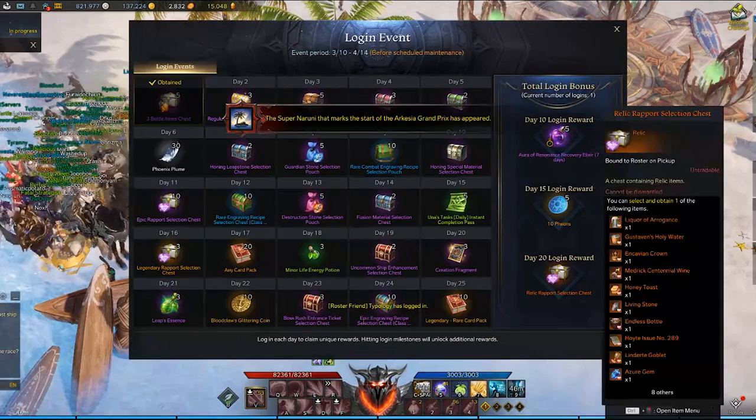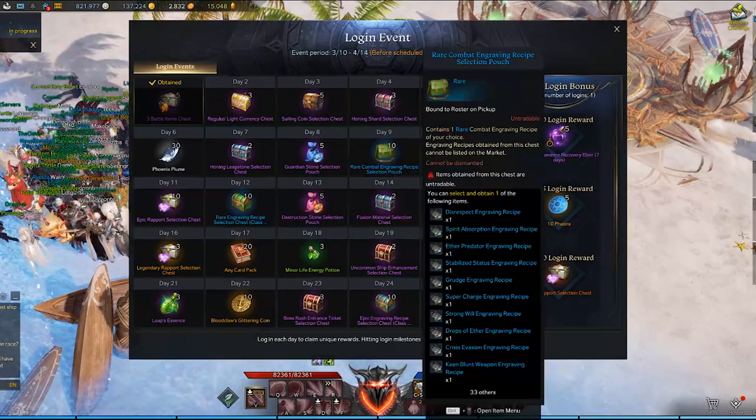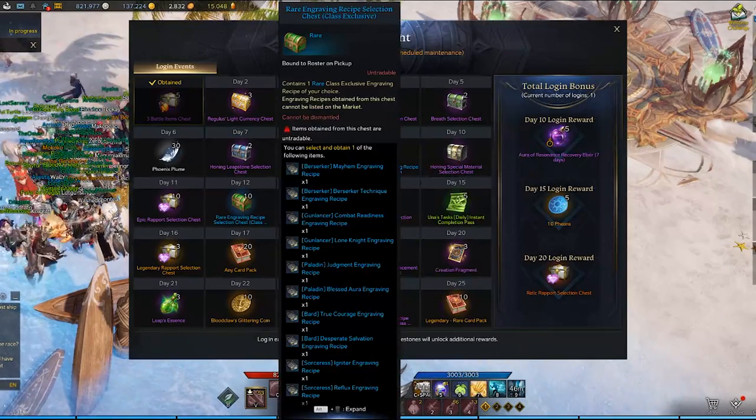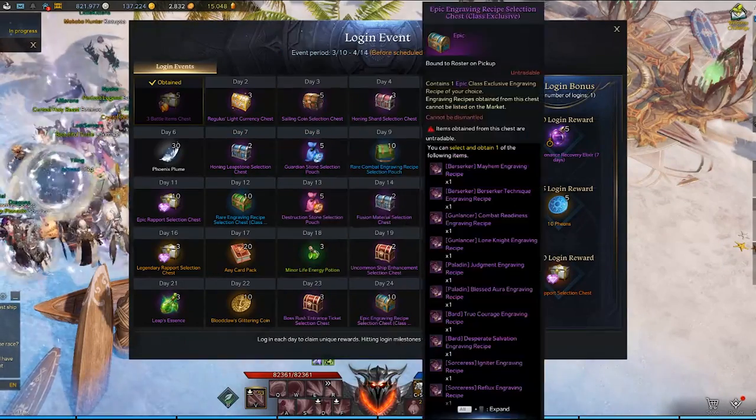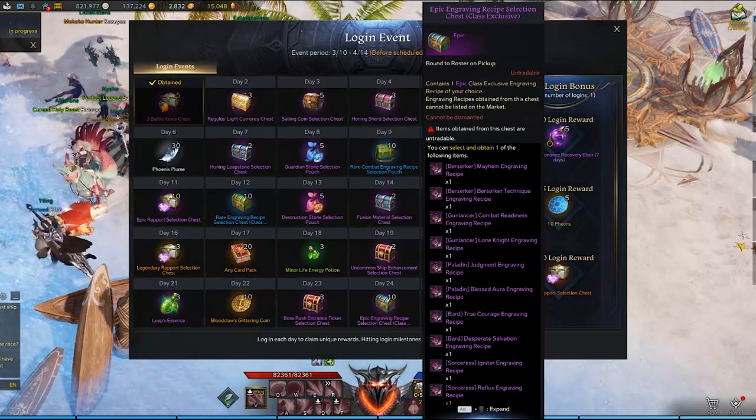Also something to note: for the March 10th to April 14th login rewards, you can get 10 blue class engravings on day 12 and 10 purple ones on day 24, so make sure you're logging in to claim those as well.